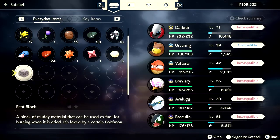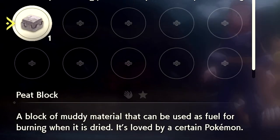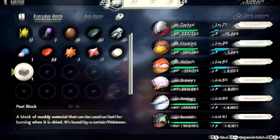Once you've found a Teddy Ursa and evolved it into Ursaring, or just caught an Ursaring, you're then going to need to find yourself a Peat Block. The Peat Block is a brand new evolutionary item in Pokemon Legends Arceus — it's a block of muddy material that can be used as fuel for burning. When it's dried, it's loved by Ursaring, and that's going to be its evolutionary item.